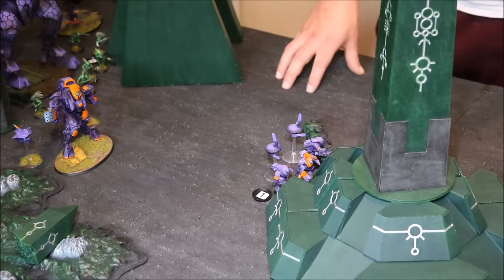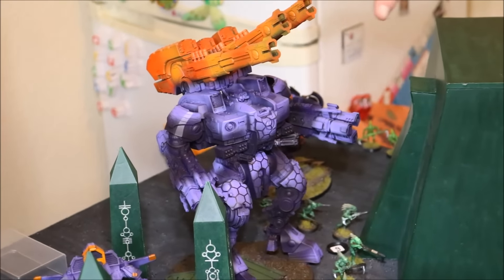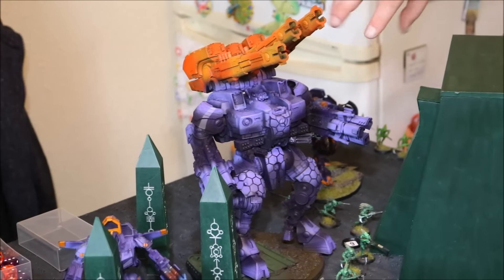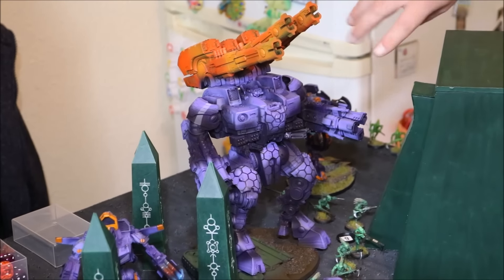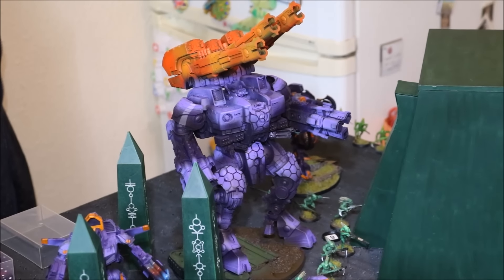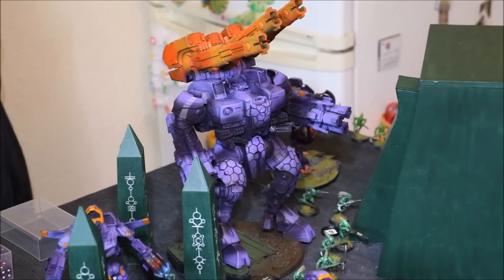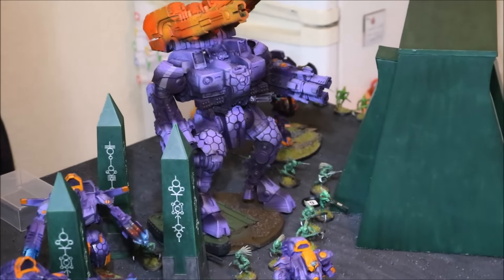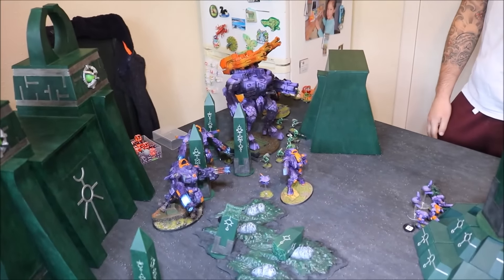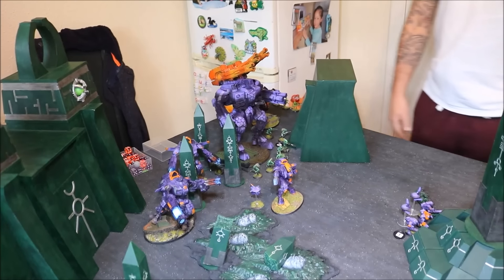Both Stealth Suit units are exactly the same: two burst cannons, one fusion blaster on the captain who has Split Fire, and two marker drones on both units. Shadow Sun's unit has the command drone with them. And then last but not least, the big guy. Only just started painting but it was too much of a good opportunity to bring him down and see what he did. That is the Supremacy Suit. He's got his Ey'on arms — I can't remember the exact name — and then his main big gun. He is just a kick of 600 points of total nastiness. My Tau were unbeaten when I took them to Nick's last time, so they definitely feel there's a point to prove. This is the nastiest 2,000 points I could put together, but with so many units it's going to be tough with those objectives.